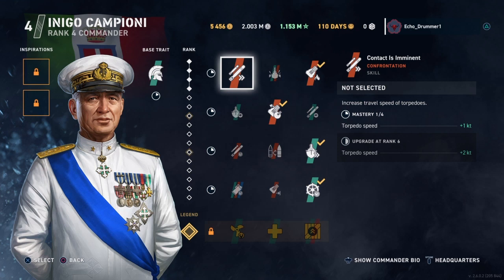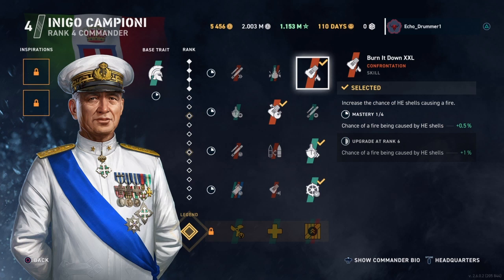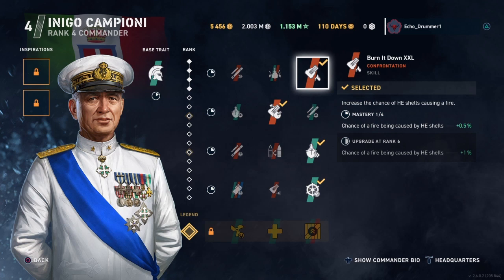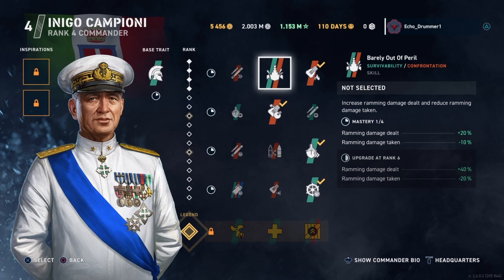Shifting over to Campioni's whole suite of skills — it's the standard offering for base commanders. But where his strength starts to shine is how these skills apply to the Italian ships. Because of the nature of the Italian cruisers, slot one, Contact is Imminent, is actually a fairly viable choice, because the Italian torpedoes are really, really slow — tier for tier, some of if not the slowest torpedoes in the game. And when you consider that you more often than not want to be shooting the Italian cruiser AP, Burn It Down is sort of less useful.